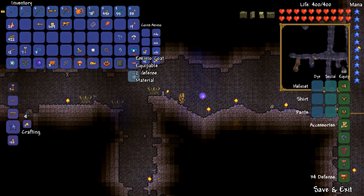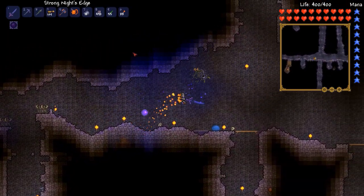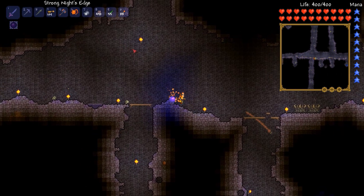I got an Eskimo Coat from killing zombies — I've never gotten that before. I've gotten tons of Eskimo hats but never the coat. I wonder if there's a full vanity set of Eskimo armor — and actually it's not even vanity, it has real defense. Fascinating.